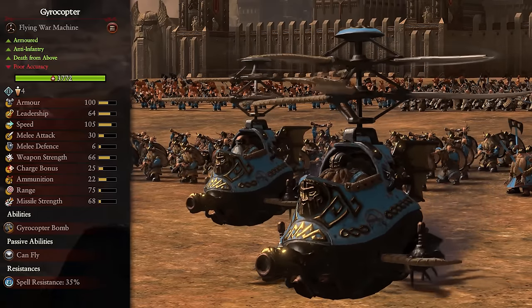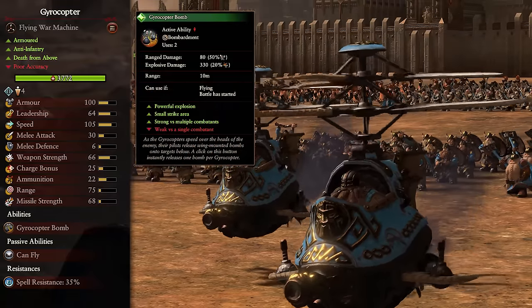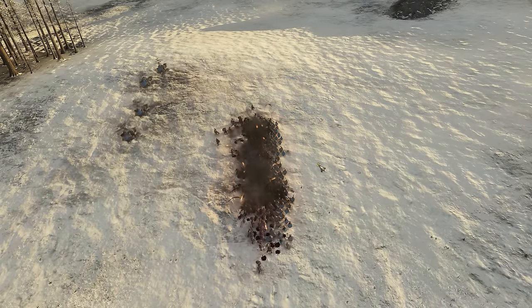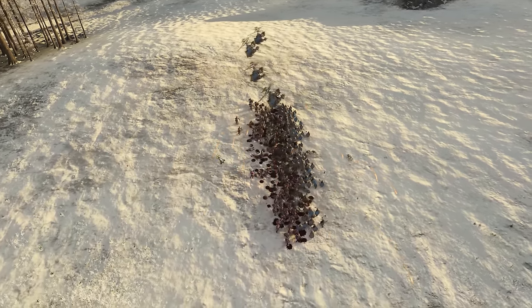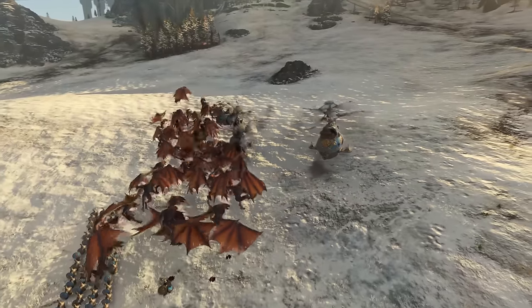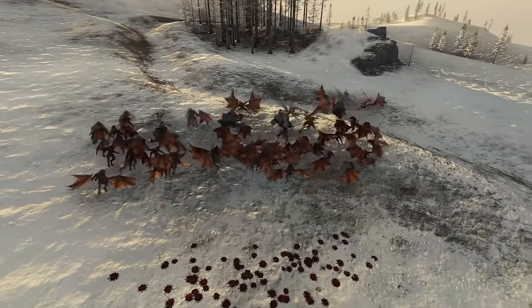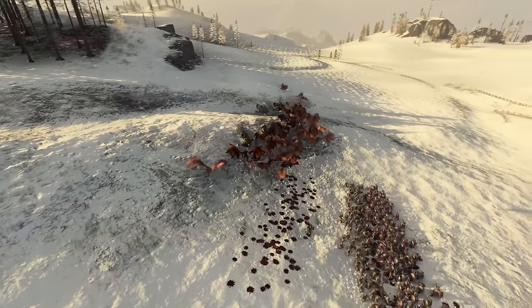Now we come to the flying war machines. First up we have the Gyrocopter. This is a tier 2 unit, it's armored, deals anti-infantry damage, has Death from Above which means it can drop bombs onto the ground directly below them, and it also has poor accuracy. Their ranged damage isn't too bad as long as they can hit their targets, and their bombs can do quite a bit of damage if you land them in the middle of an infantry blob. But none of these good things can forgive their truly pitiful survivability — they are massive flying targets, so are easy prey for ranged, and even with 100 armor they will go down pretty fast when targeted. Bring them onto the ground whenever you can to give them a little more cover. If the enemy has flyers like harpies or fell bats, just wave goodbye to them, as they will go down in moments due to their impressively low six defense.